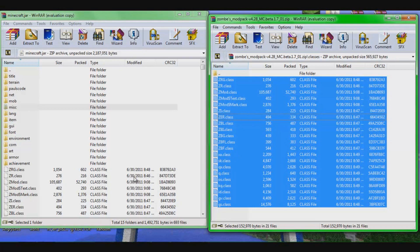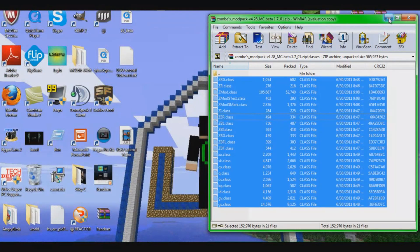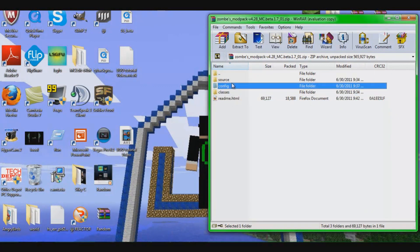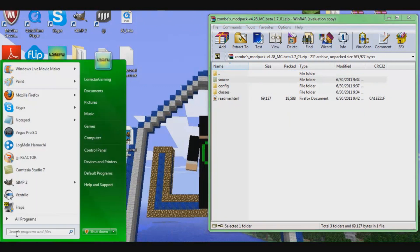Once it's all in there, it should say extract and whatnot. Then you can close this — close this and keep this one open, the zombie mod. Now you're going to want to go back to your appdata.